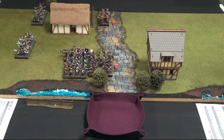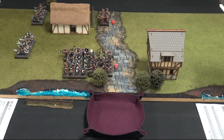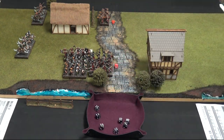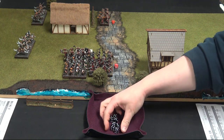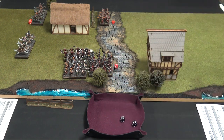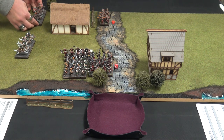8 attacks looking for 4s — that was quite the roll. These Flamebearers have Piercing 1 against a defence of 3, and that is all wounds — 7 wounds to the Wild Runners. That could prove quite important when it comes to the Morale check later. We'll do the Morale for the shooting — and that is those gone. They are out of there. First Blood to Kay. Into melee!